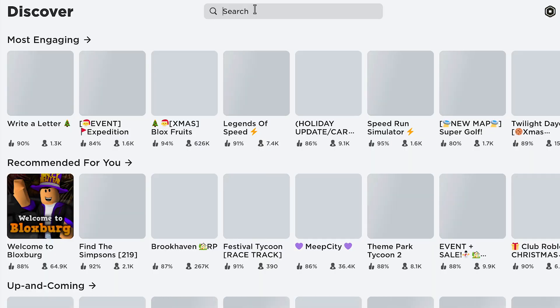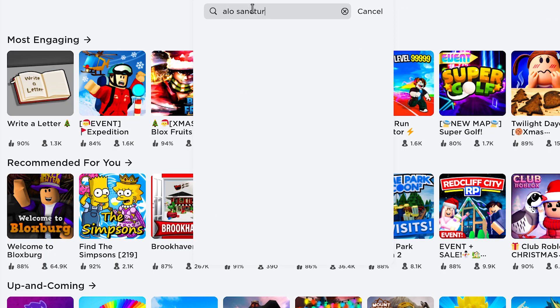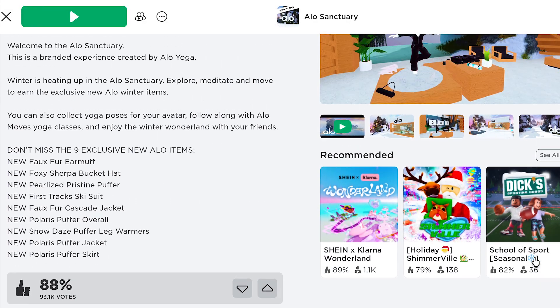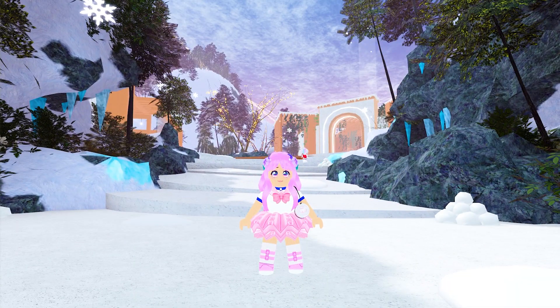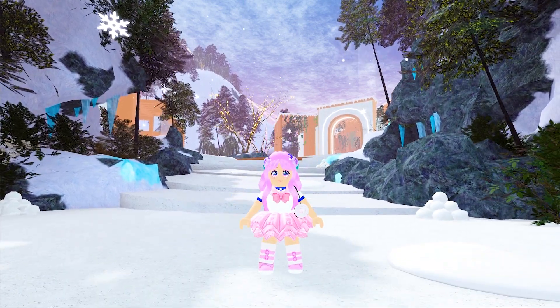Let's get going. In the search bar, type Aloe Sanctuary — this first icon. This game is developed by Aloe Yoga. This game has several free UGC and I have made some videos on how to get them. Feel free to check them out.